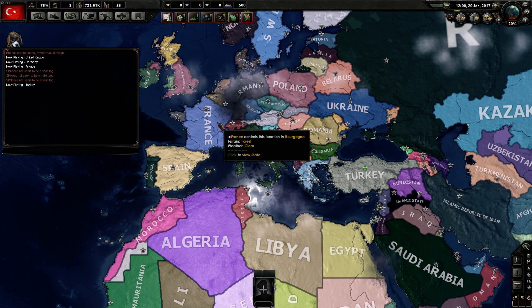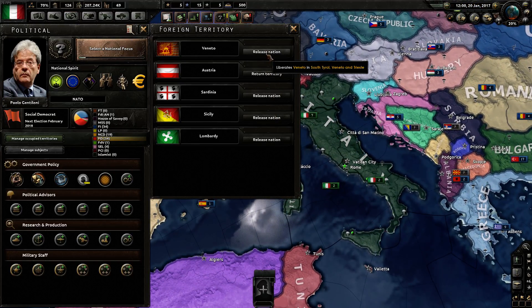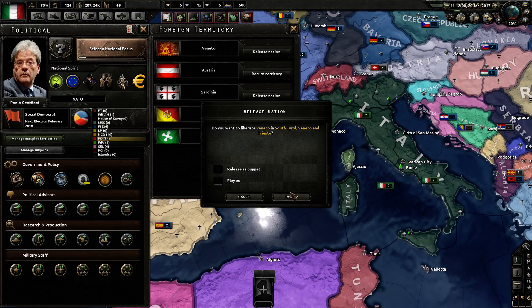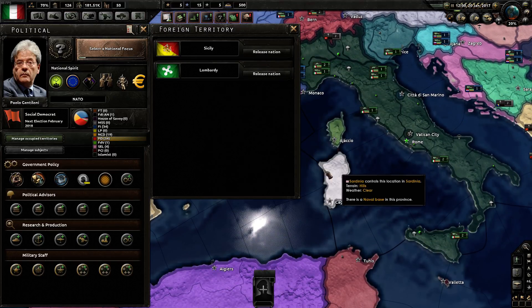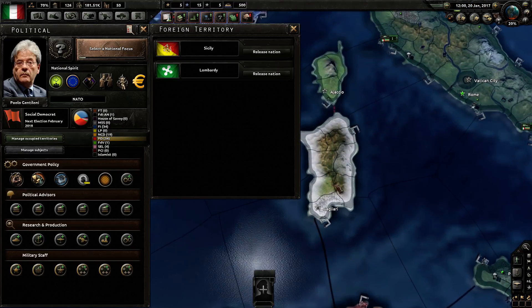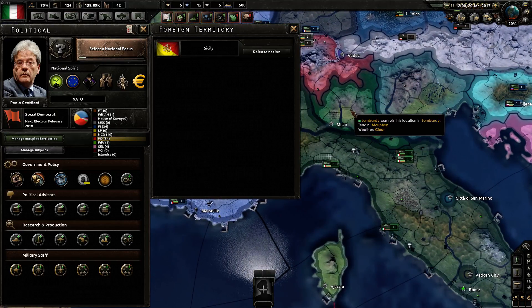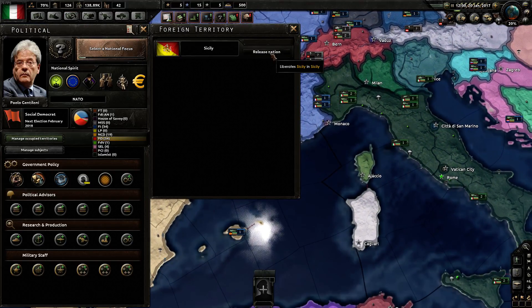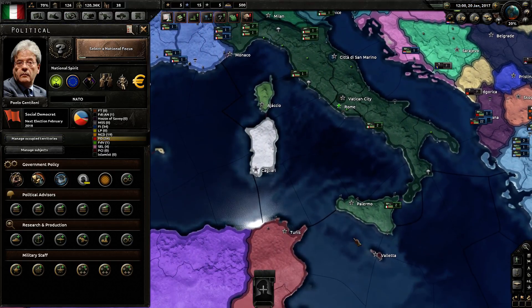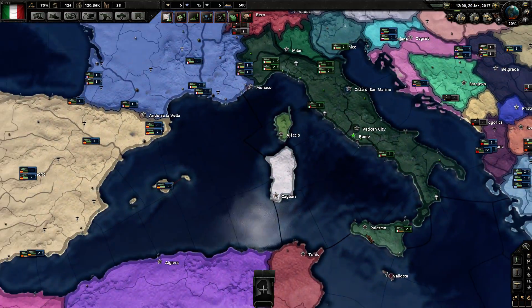Italy was another cool one. If we go to Italy, we can manage occupied territories and we have a decent amount of nations here. We can release Veneto — that little area right there. We can release Sardinia, that little island. There's also Lombardy — Lombardy was actually in Medieval Kingdom, which is really cool. Then we can release the nation of Sicily, this little island, with its capital Palermo, which is where we landed during World War II. So that's also really cool.